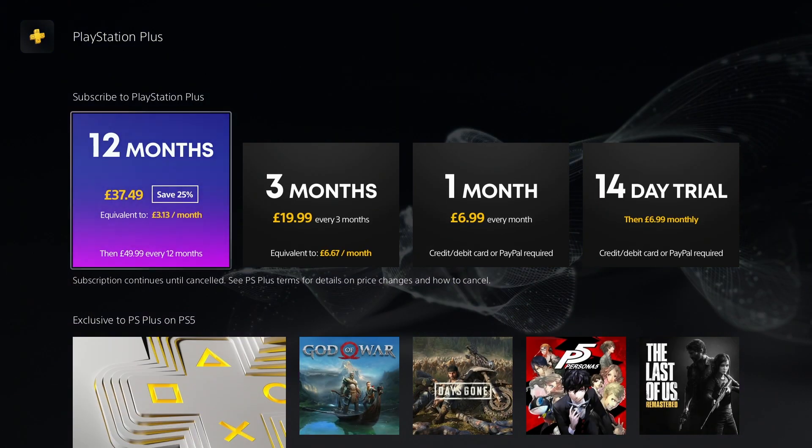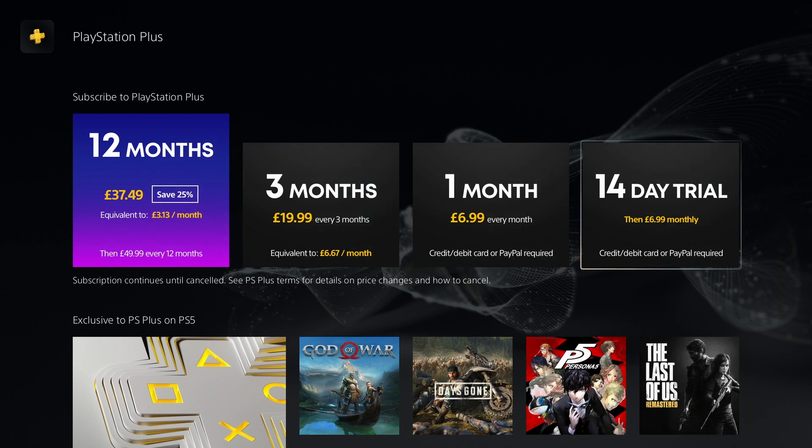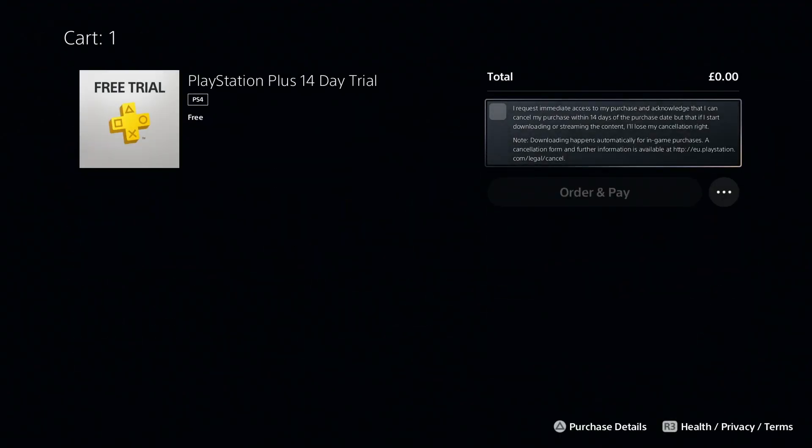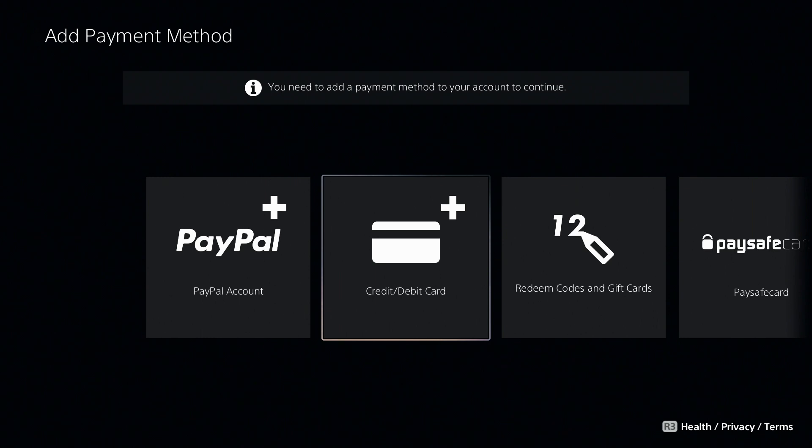So we go to PS Plus and we see 12 months, three months, one month — then all the way at the end we see the 14-day trial. We click on it and it says total: zero pounds. PlayStation Plus 14-day trial, free.